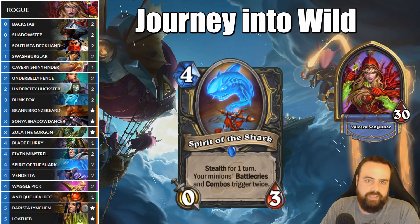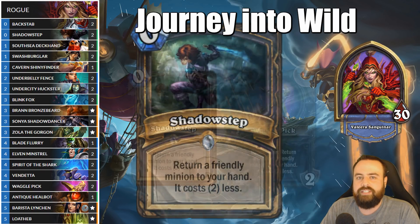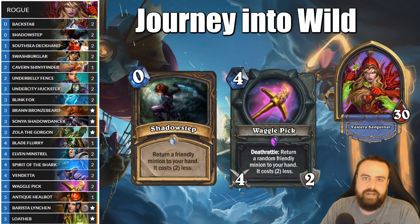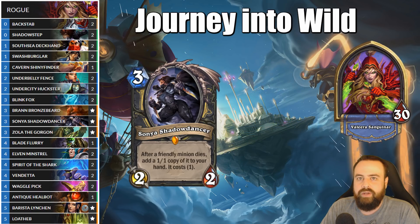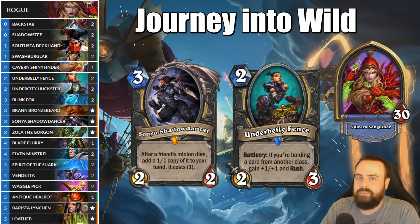We get extra Bran abilities in the form of Spirit of the Shark to lock out spells, and can reoccur Lotheb even more with cards like Shadow Step, Waggle Pick, and even Sonya's Shadow Dancer. Sonya works really well with any Rush or Charge minion, like South Sea Deckhand, but especially well with the new Underbelly Fence as she comes into play every time as a 2-2 Rush for one mana.